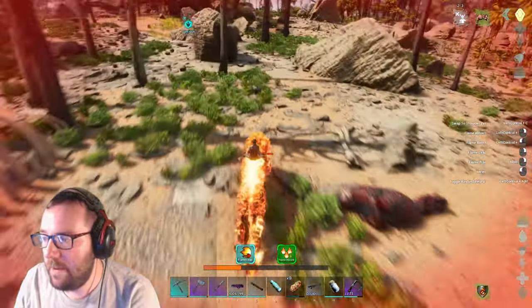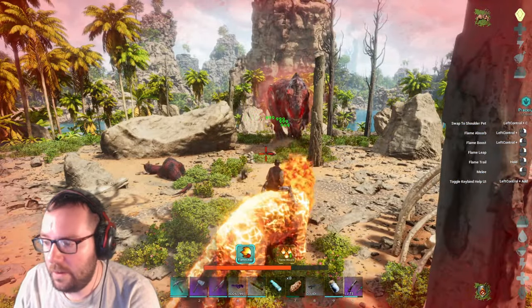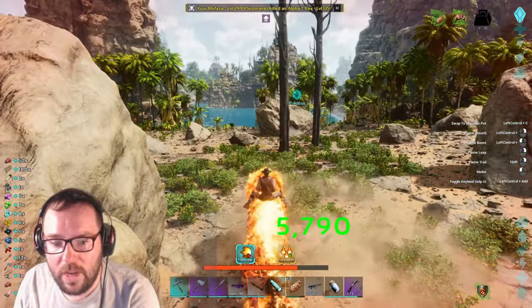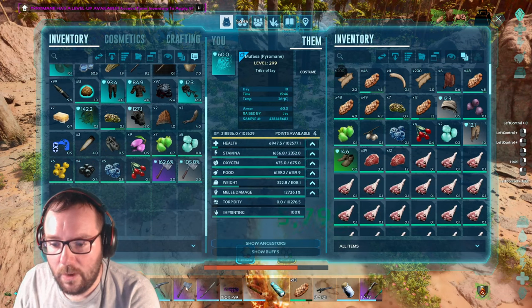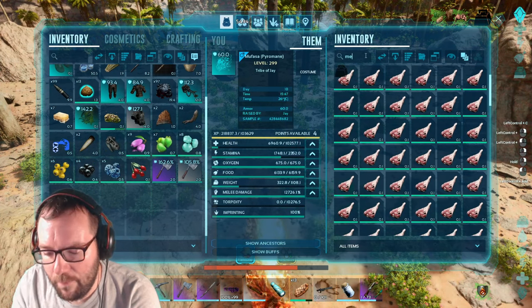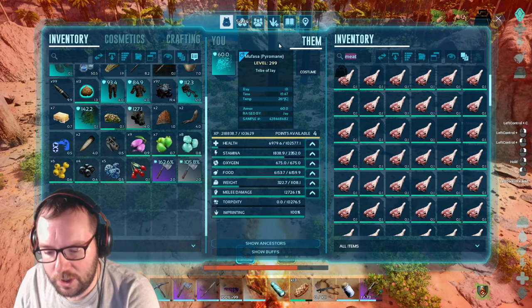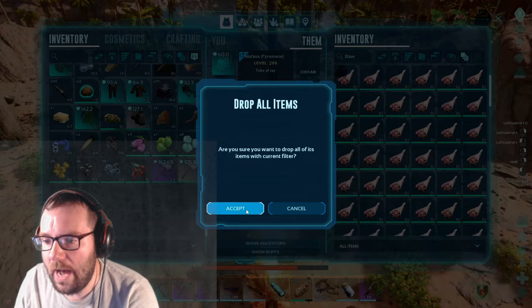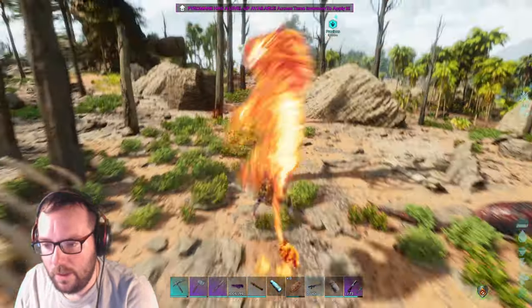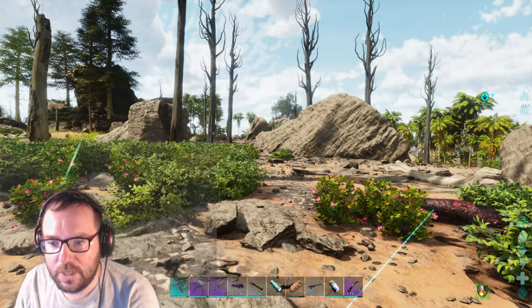What is it — flame absorb, left control right click? I think that does heal us. There we go, we killed it. Oh, we got a 162 — not as good. The meat, we can — let's just isolate that to raw meat drop; you can keep the rest of it. All right, we can go ahead and throw this guy back.